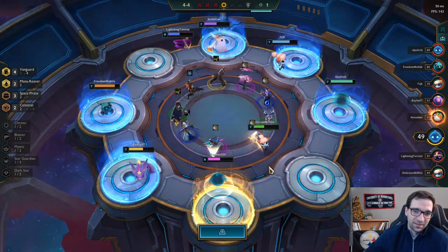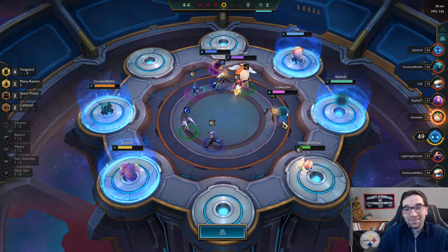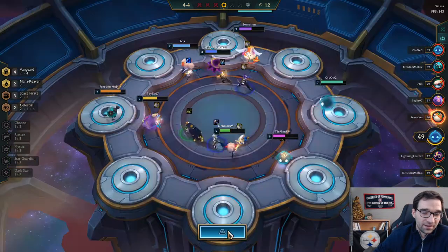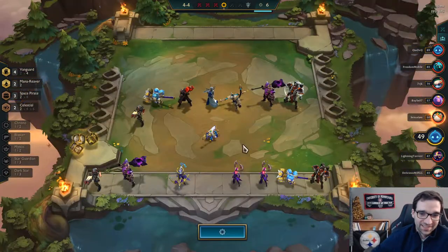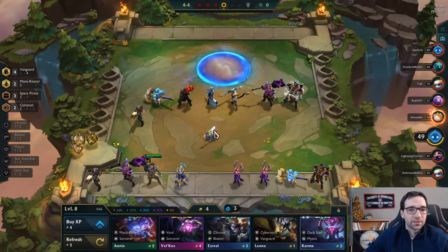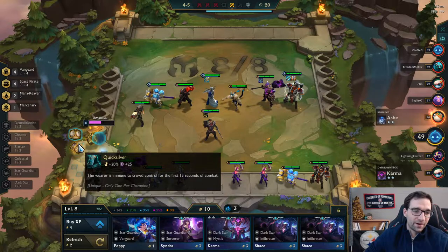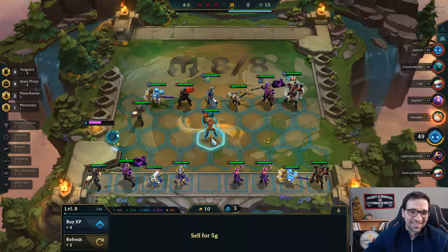I don't think anybody else is going to pick Gangplank. Nice! Because he also had a bad item — like if he had a Chainmail or a Sword or a Tear, I think he would have been picked. Instead he had a pretty bad item. Now we can actually give Gangplank a Last Whisper and a Runaan's Hurricane so that he can actually DPS from behind the line. The problem with this build is we have a lot of melee units — our whole board is melee — so giving him a ranged item is kind of okay here.